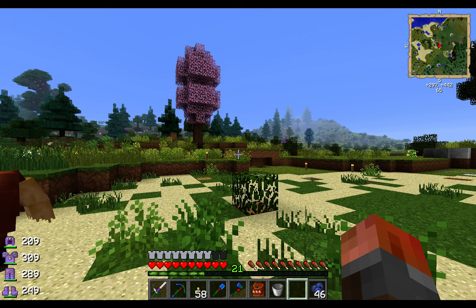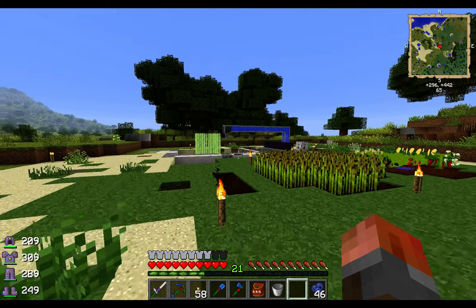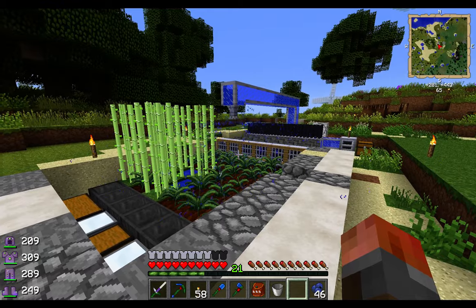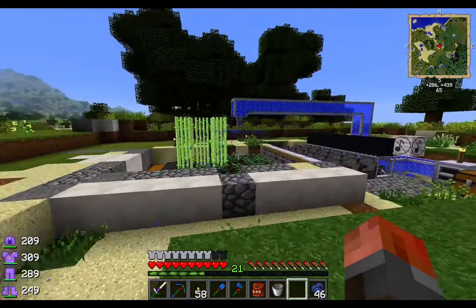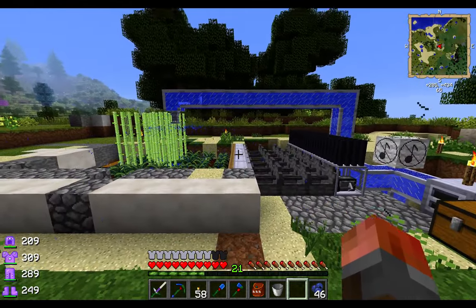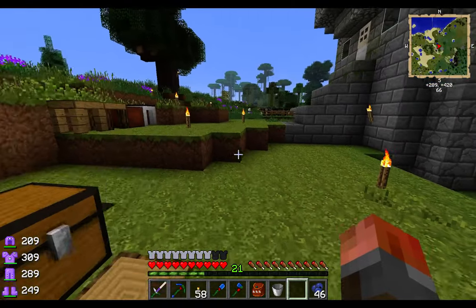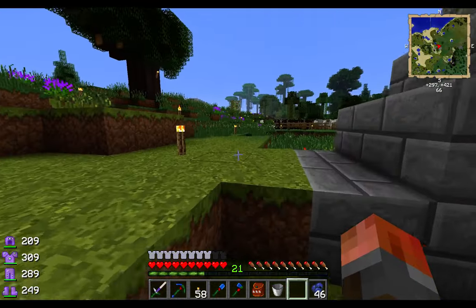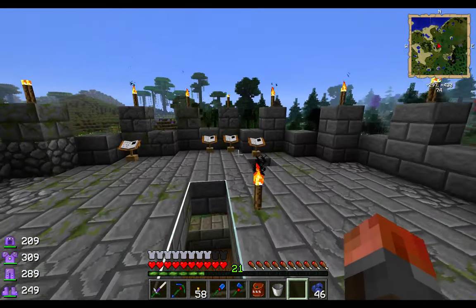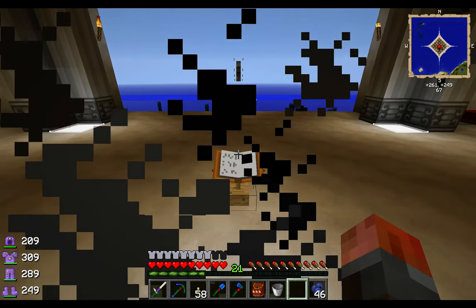I've got a problem. Sugarcane is just sitting there and the fans are doing a thing. It doesn't work with IC2 crops, obviously it doesn't bone meal. Can't use this setup to automate it — unless those fans need raising one higher. Not too keen on it and it would be quite slow. So we need to grow enough sugarcane to be able to power our base, or at least to add more power. How are we going to do that?